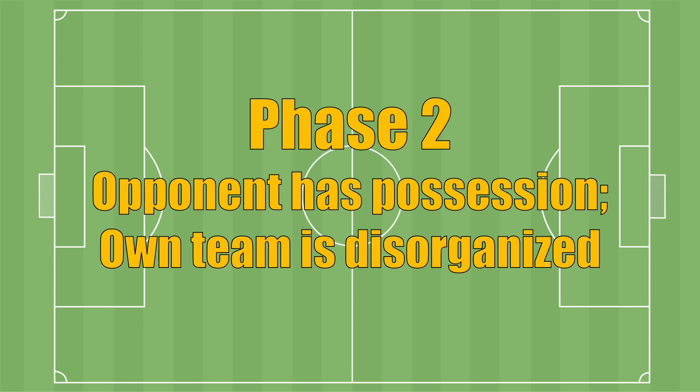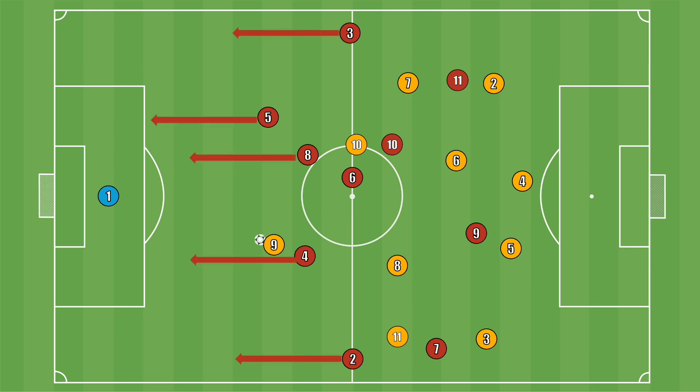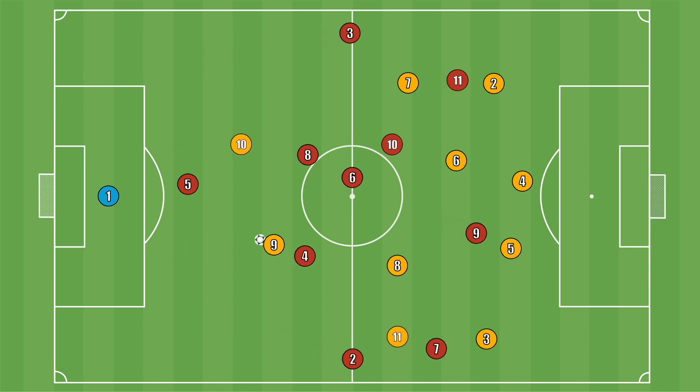Phase 2: Opponent has possession, own team is disorganized. Phase 2 is all about reacting quickly when your team loses possession, often due to a bad pass or mistake. The priority is to transition from offense to defense as fast as possible. Get as many players as you can behind the ball to limit the opponent's space. When outnumbered, focus on protecting the goal rather than going after the ball.